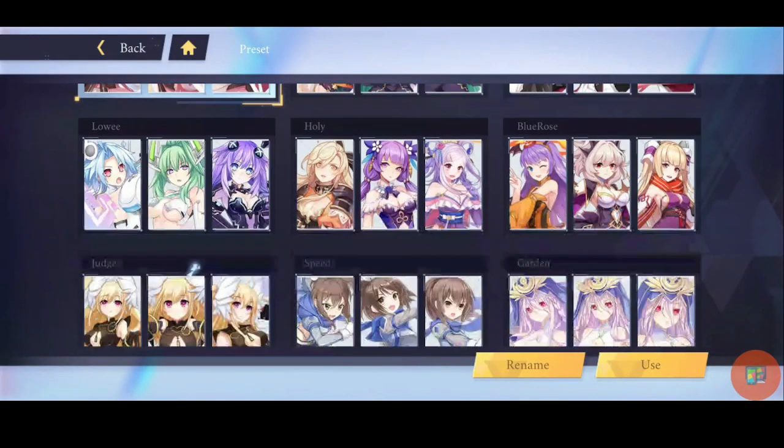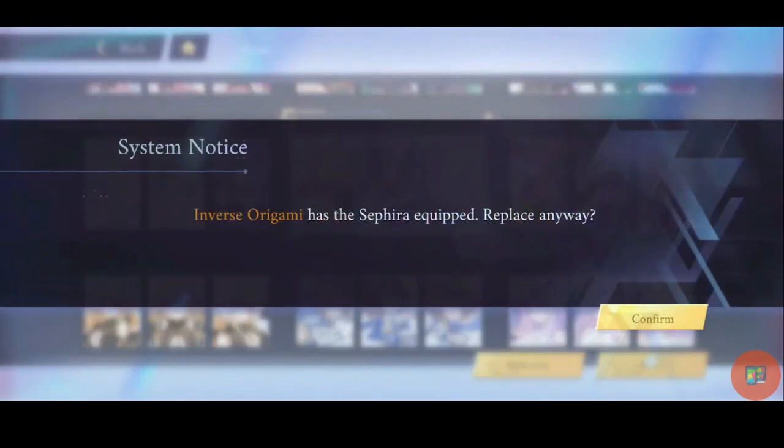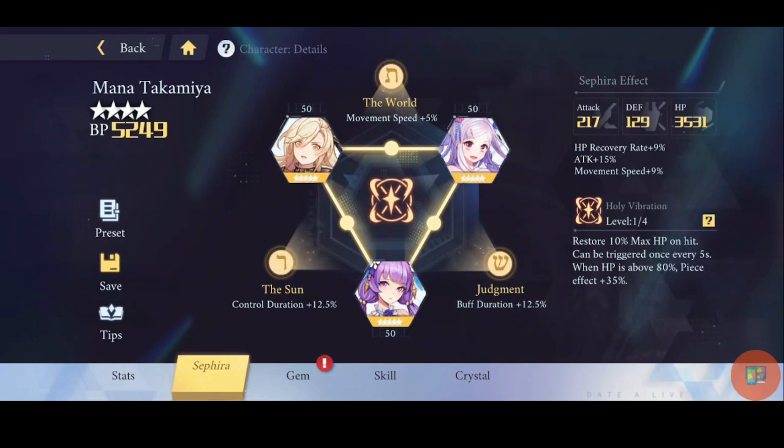Whatever summon the spirit is on, the corresponding Sephira summon will also have their Sephira featured. So if Mana is featured in Marina's banner, her Sephira will also be featured in Marina's Sephira banner. But if you do do the Sephira summon — which I do recommend — you can end up with some extra Sephira sets. Most of them are pretty weak but they can give you enough of a stat boost for the time being, until you're able to get that spirit's own Sephira.